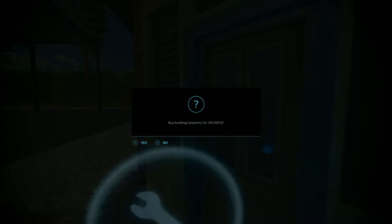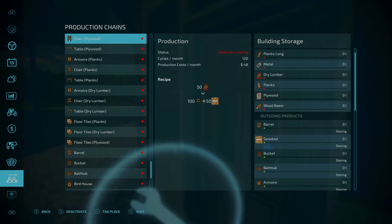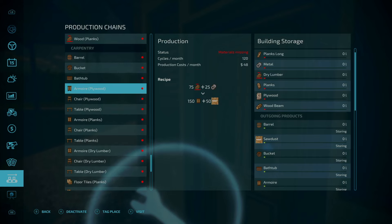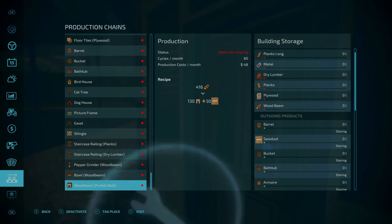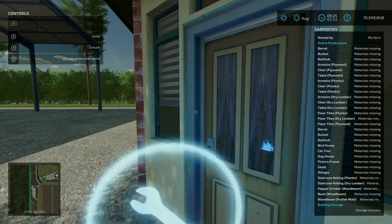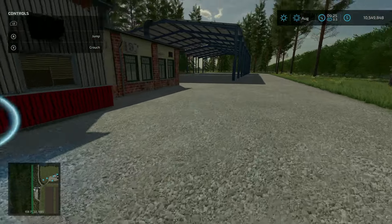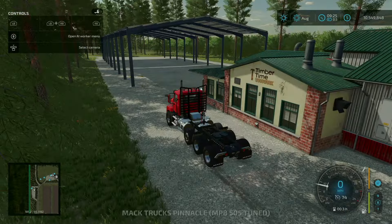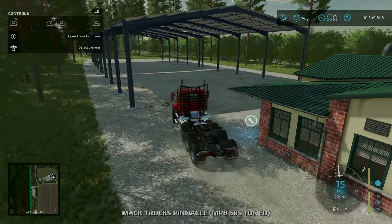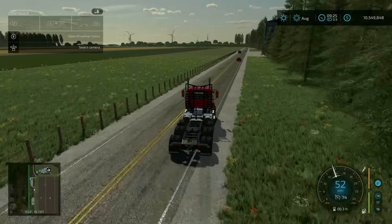Back down the hill, the next point of interest is the carpentry — 150,000 to purchase. Pretty much everything here is from the platinum expansion: barrels, buckets, bathtubs, armoires, chairs, tables — made from planks with various recipes. Sawdust is a byproduct. Inputs here and all sorts of outputs under the awning. Without the platinum expansion, a whole bunch of this just doesn't show up.